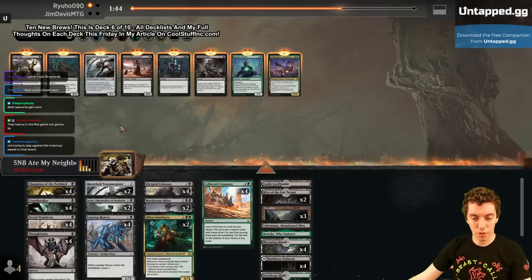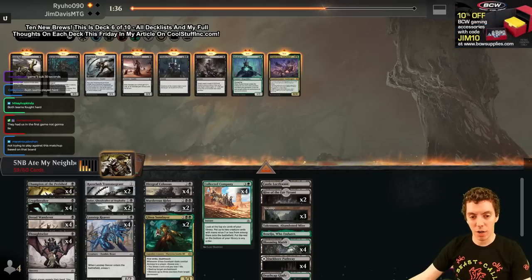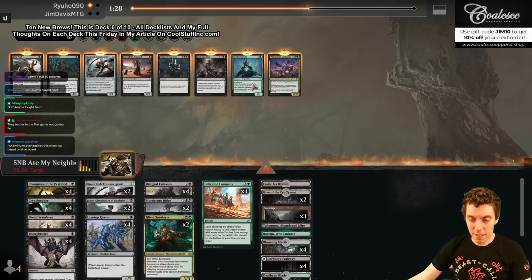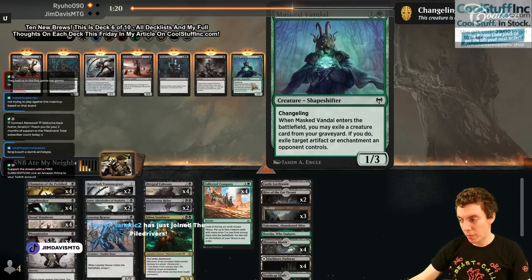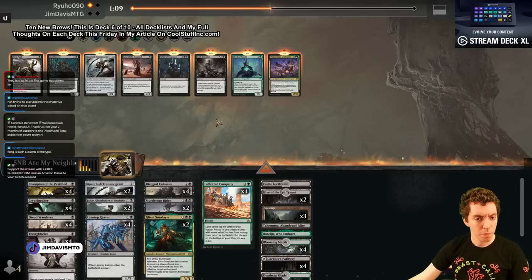Reaver, Fatal Push, Vengeful Stalker, Masked Vandal. Our sideboard is not very well built for this matchup, but that's because it's a new brew — we literally just built it. Masked Vandal is interesting but not great. We want to be aggressive against them. This is probably a pretty hard matchup honestly; we just don't really have the interaction we need. Let's just bring in another aggressive creature and call it.